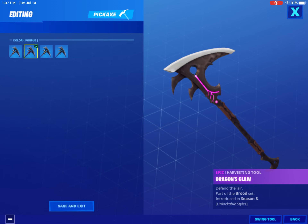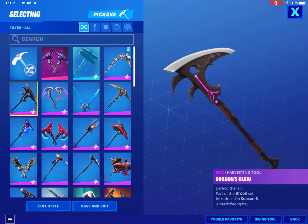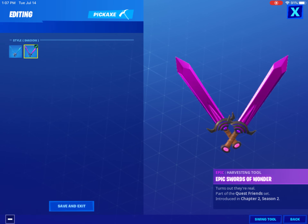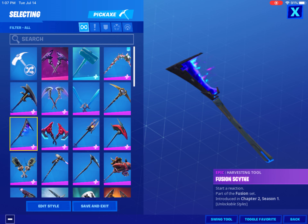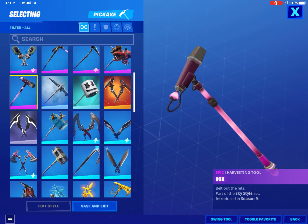Dragon's Claw with the purple style looks really good and has a nice sound to it — it kind of sounds like the scythe. The Sky Swords with the shadow style look really good; the purple with the dark purple, then light purple, then pink looks super good. Fusion Scythe with the default style looks really good. The Clean Box from season nine is a very interesting pickaxe but it looks really good.